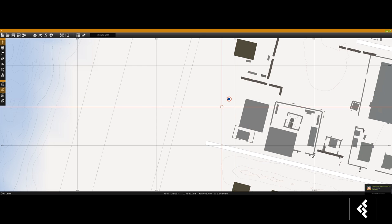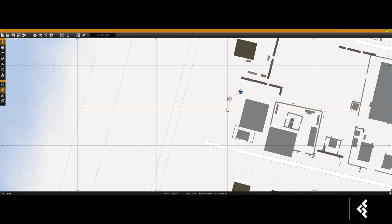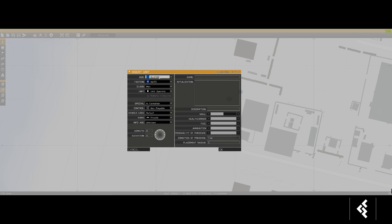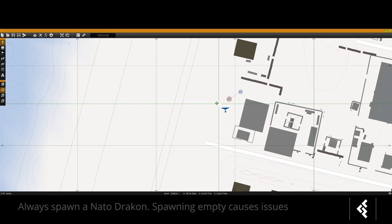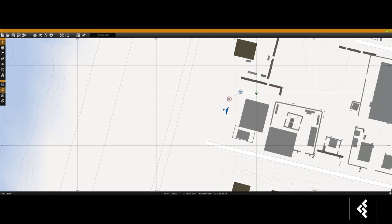Next we'll spawn the actual Dracon itself. Click on the single unit spawn, go to Blue4/NATO, class Autonomous, and the Dracon is right there. It's a big aircraft — even though the icon looks like the other UAV, the Greyhawk, the Dracon is going to be quite a bit bigger.